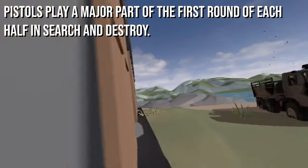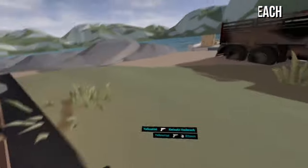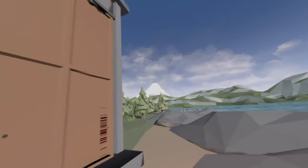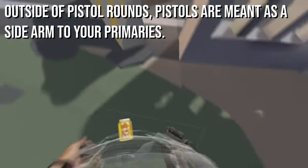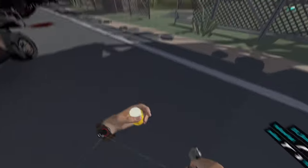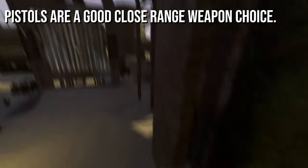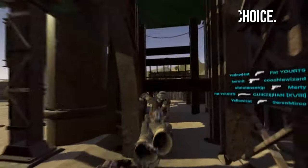The pistols of Pavlov VR play a big role in the first round of each half in Search and Destroy, as you can only purchase them then. This has given those rounds the name of Pistol Round. Outside of Pistol Round, pistols are meant as a sidearm to your main weapons of the game. They come in all different sizes and shapes and each of them have a unique role within the game. When used at close range they can prove to be quite effective, but each pistol works in a slightly different way.